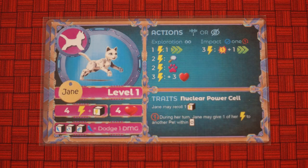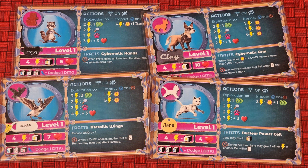Next, you choose your actions. The exploration actions on the left side of your pet card can be done multiple times as long as you have enough energy to pay for the action. These actions are move, inspect, interact, and heal. Each pet may have different energy costs — for instance, Jane can spend one energy and move one space. Clay and Freya both need to spend two energy to move one space, and Roman spends three energy to move three spaces.